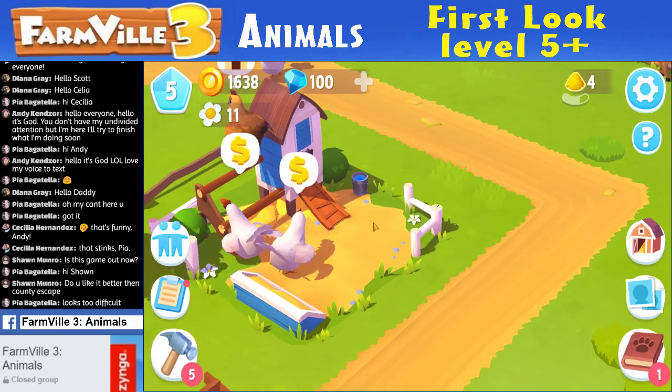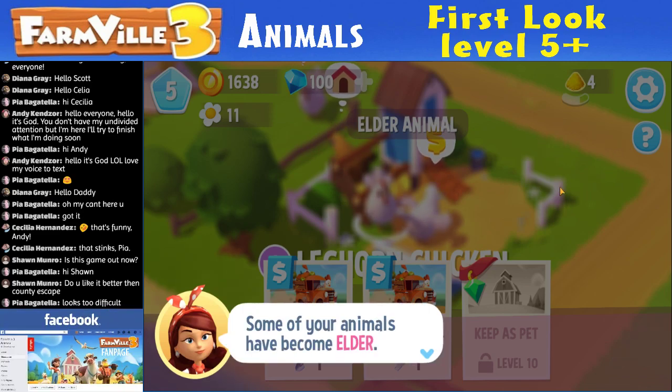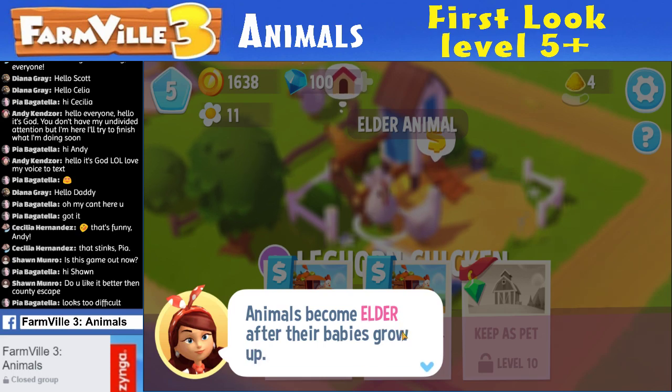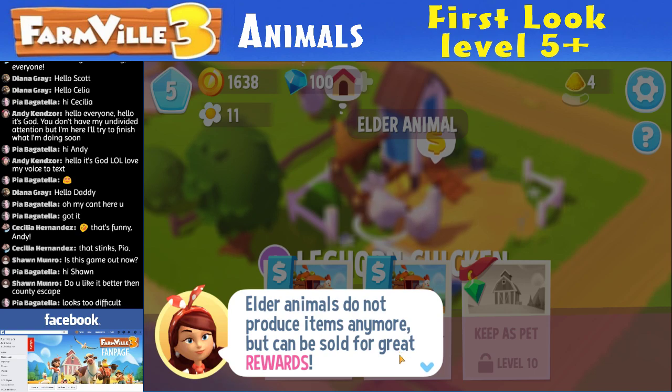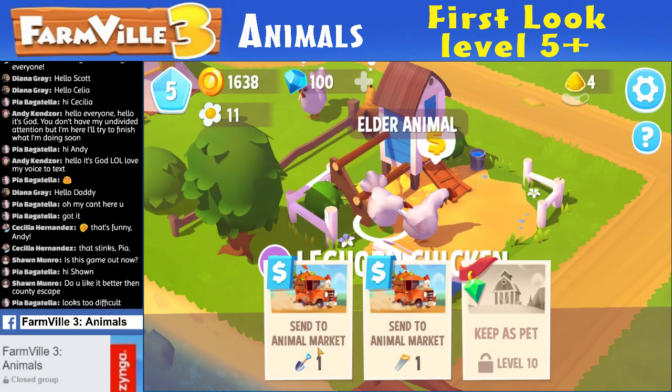Which I'm hoping it's not, because Farmville 2 has so many ingredients and so many recipes. I'm hoping it's a way scaled down version, because I didn't mind Farmville 2 — it was a little complicated. So clearly I have this gold chicken now. I'm going to need to build another chicken house. Some of your animals have become elder. Are they going to die?